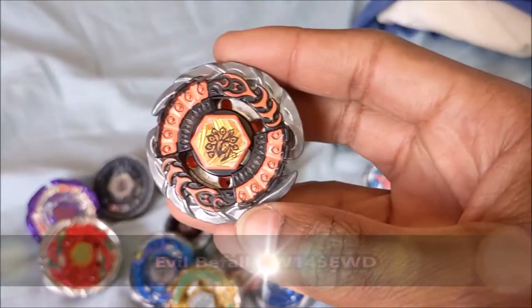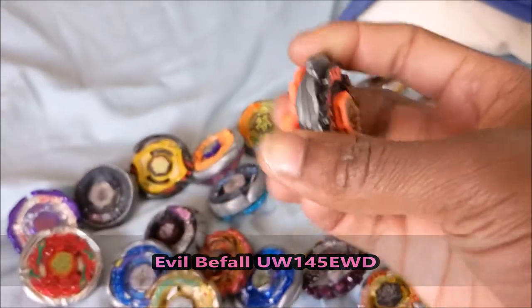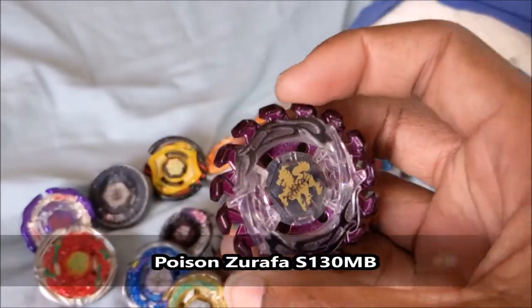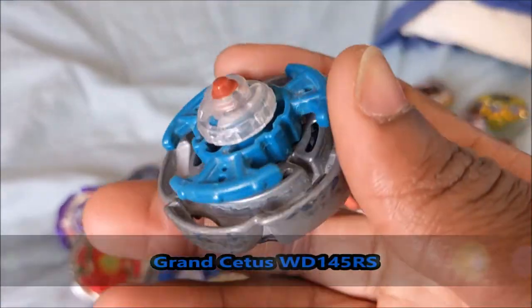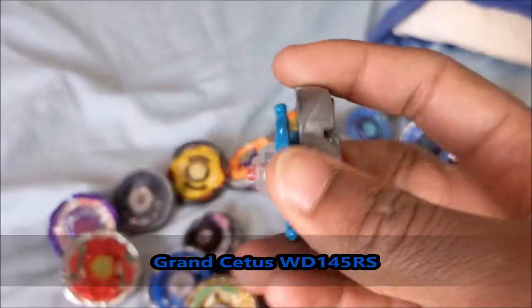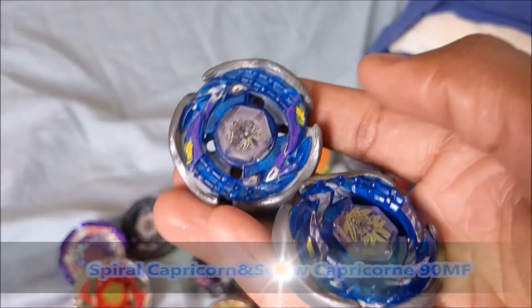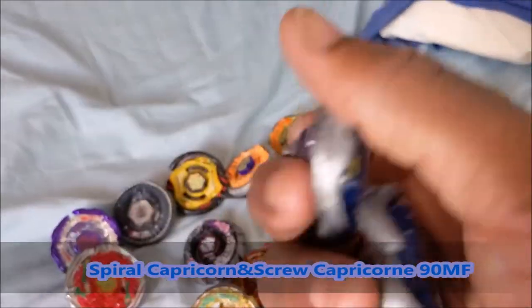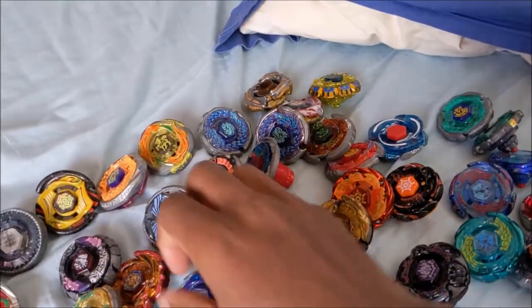We have Evil Befall Upper Wing 145EWD. We have Poisoned Zurafa S-130MB. Grand Cetus — not the original parts — but WD-105RS. We have my pairs of Crew Capricorn — there's the Hasbro version that's pretty old, and the new one I got, Takara Tomy. 9D MF. The old MF is very worn out too.